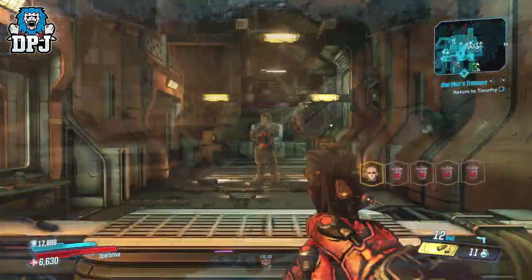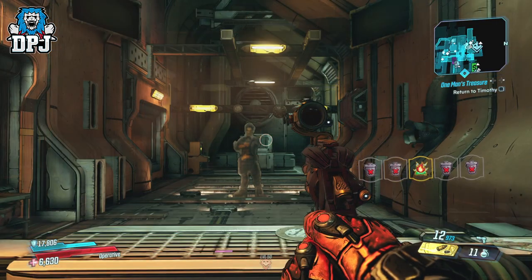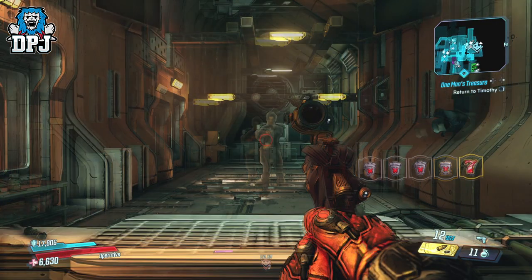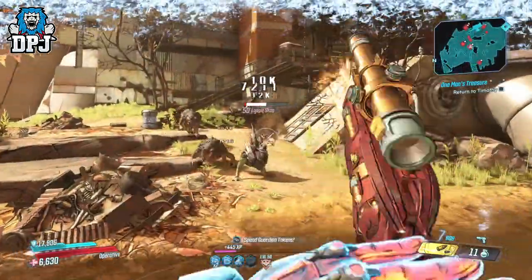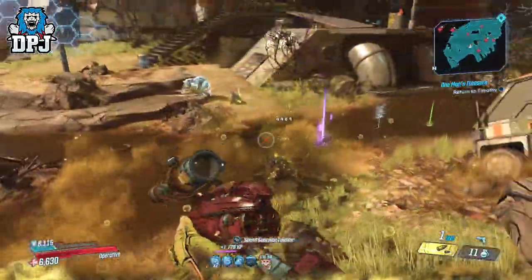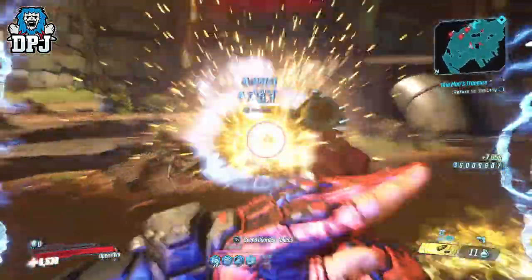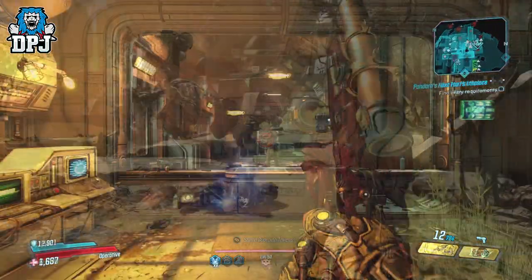So the 5 perks you can get are: Crit, where every shot no matter where you hit the enemy counts as a crit shot doing crit damage; Full Auto; a random elemental effect; Explosive Round; and Lucky 7, which shoots 7 projectiles per single shot. With each reload, you have a chance of rolling up to all 5 of these perks at the same time, or none at all.